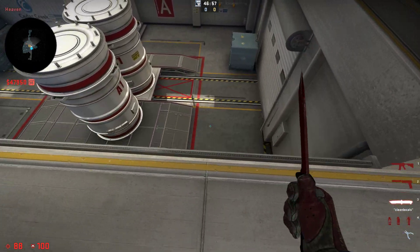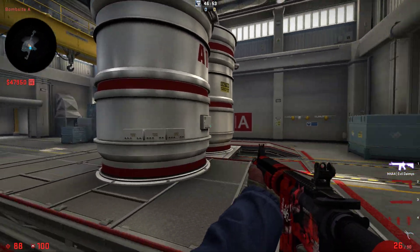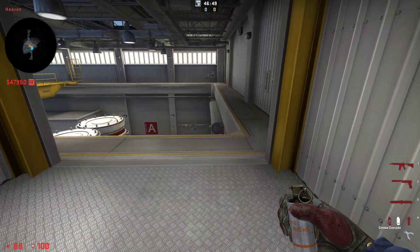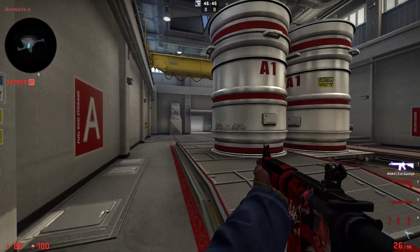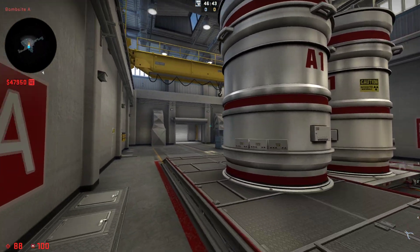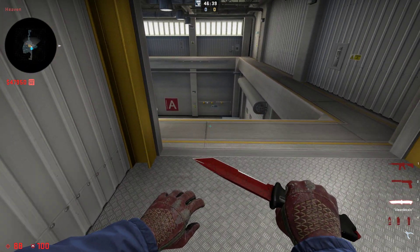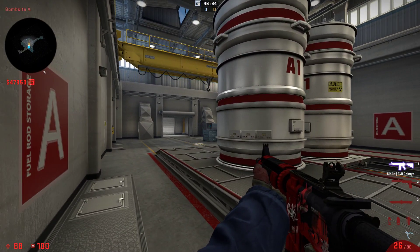The only bad thing about this is that you're gonna be turned around but you can easily just turn it around and take your weapon up. I've seen some other people do it some other ways where they can go down like this and then have their weapon ready, but I just found the most consistent way for me to do it and the easiest way for me to do it is to sneak out like this and then just hold W and fall down.